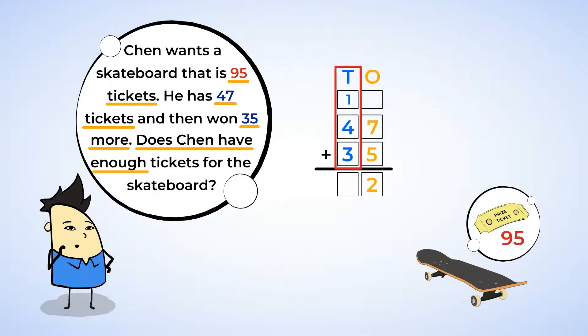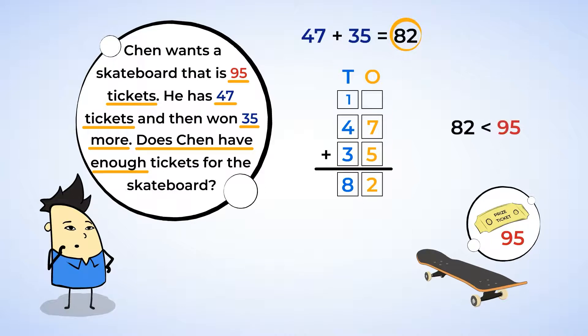We put 2 in the 1s place and regroup the extra 10 over to the 10s place. Now the 10s: we have the one 10 that we just regrouped, plus the 4 tens from 47, and the 3 tens from 35. So 1 plus 4 is 5, and 5 plus 3 more is 8. We put an 8 in the 10s place. 47 plus 35 is 82. And that is less than 95, so Chen does not have enough for the skateboard. Yet.